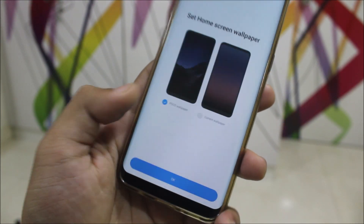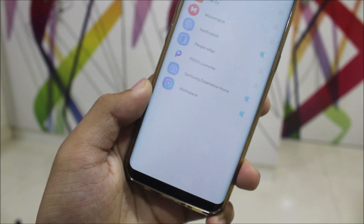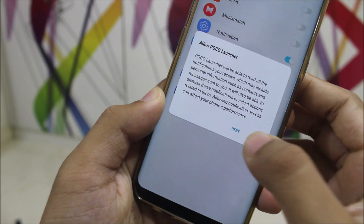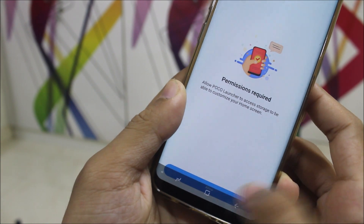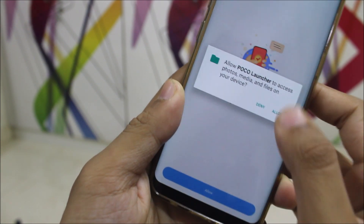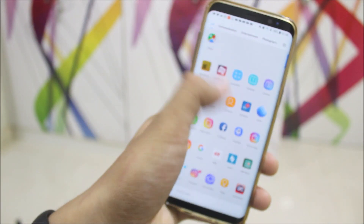Okay, so this is the welcome screen. Next, set home screen wallpaper, allow notification access, allow — go back — allow the permissions needed. Allow — I don't know why it needs this permission — and yep, here we go.